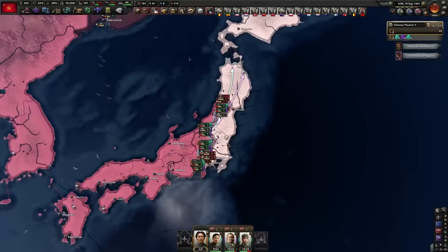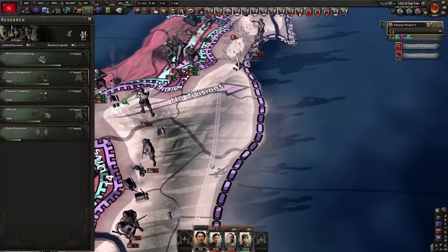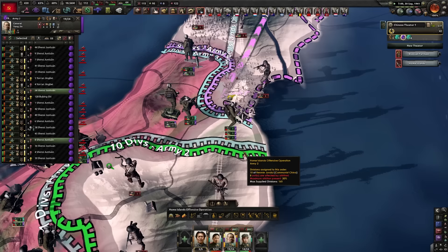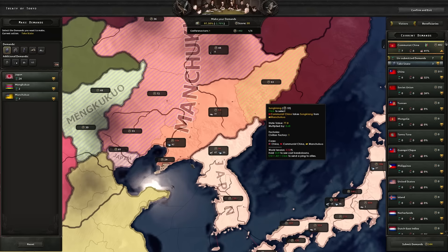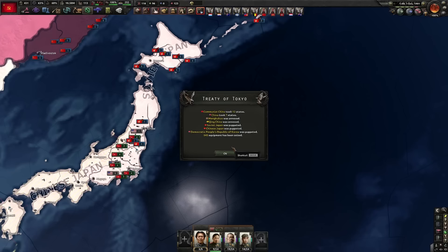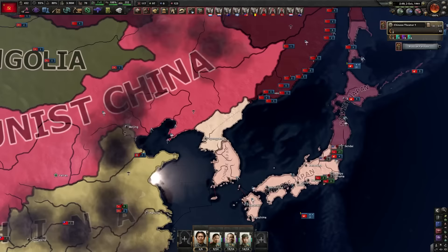Molotov–Ribbentrop pact has been broken, so the Soviets are now going to be very distracted fighting against the Axis. Japan has capitulated. We are going to focus on annexing our cores here. There's a Soviet Japan, a Chinese Japan — I puppeted Japan inside Korea.